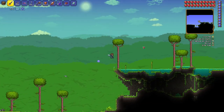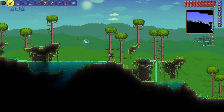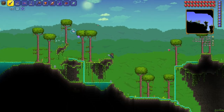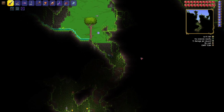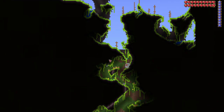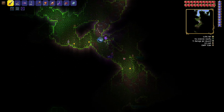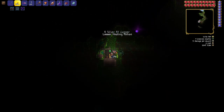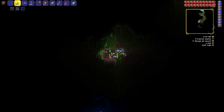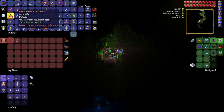We're heading over here — it's not going to be very hard to find. I don't have the coordinates unfortunately, but I'll show you the map. I haven't got myself a depth meter yet — that's how new I am to console. Let's go down here — big giant hole. Open up your chest — there you go — Anklet of the Wind!